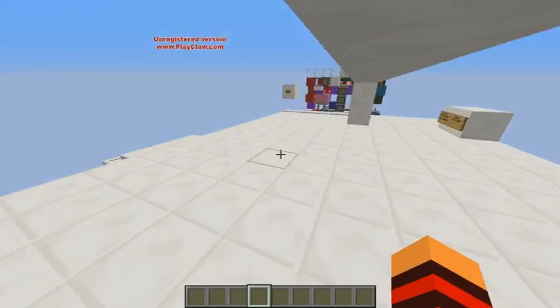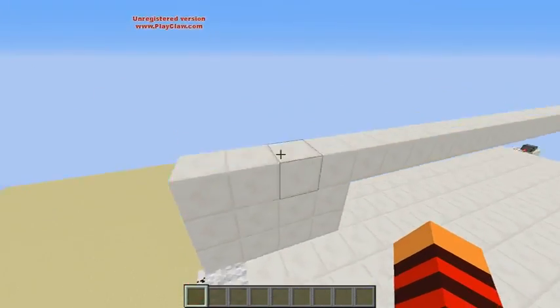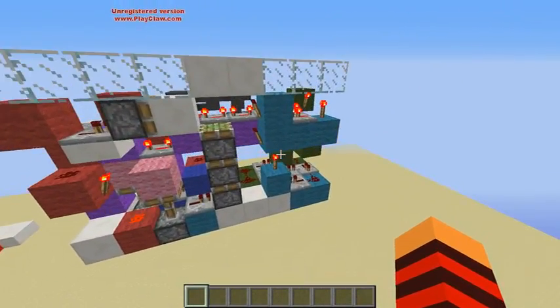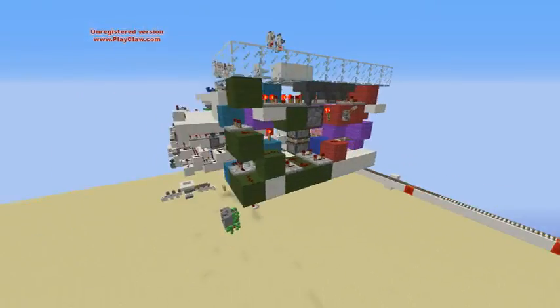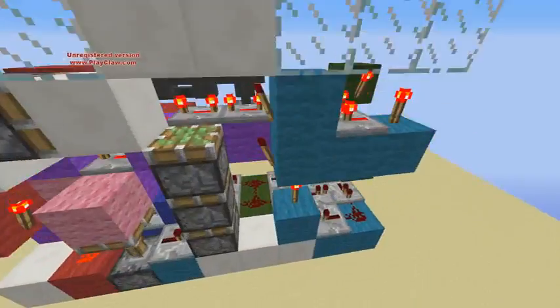I also built this by myself. The only problem with this door is that it does not work in bucket. But let's look at the block wiring. This is the entire wiring — it is really compact, as I said.